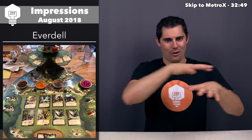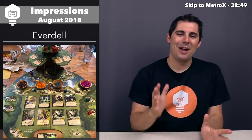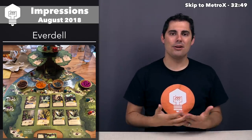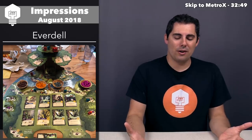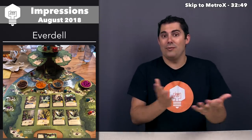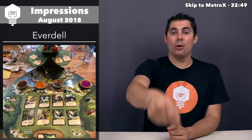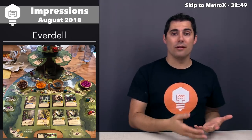Next is game number six: Everdell. This is a tableau building, worker placement game with ridiculous production values — a gigantic cardboard tree with cardboard branches, nice resources, and rubberized berries you can squeeze. What you're actually doing involves hand management and tableau building. You start with essentially nothing — no resources, just a hand of cards. The cards tell you what resources to spend to play them into your tableau, and the numbers seem really high at first.